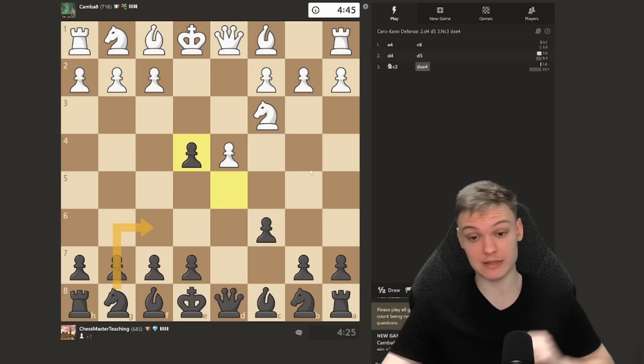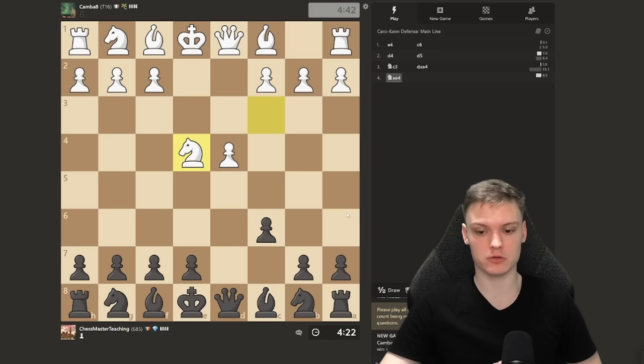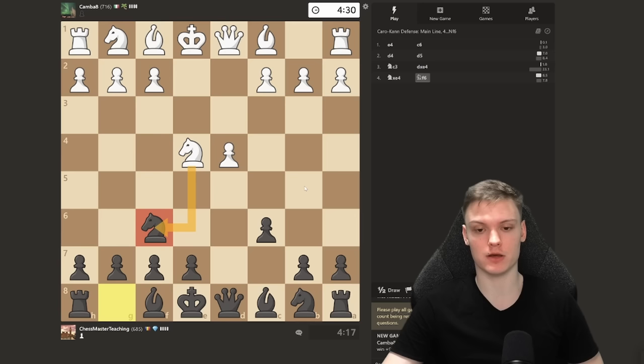Because if you just play Knight f6, you allow e5 — that is no good. Go dxe4 instead and then develop the knight. He's going to be taking generally, so I develop the knight to c3. I don't really like playing Bishop f5 here — that's doable but kind of dry. Way more interesting: we play Knight f6, heading for the so-called Tartakower variation, inviting him to take.